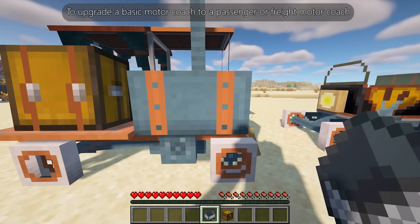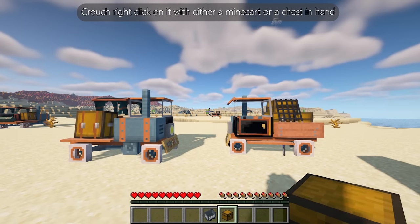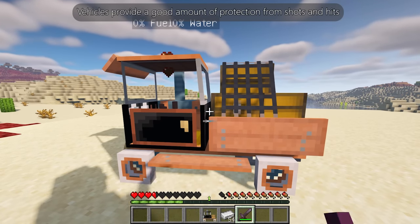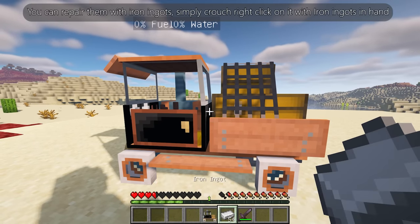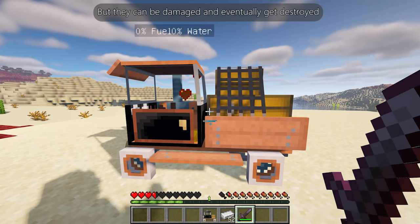To upgrade a basic motor coach to a passenger or freight motor coach, crouch right-click on it with either a minecart or a chest in hand. Vehicles provide a good amount of protection from shots and hits, and you can repair them with iron ingots — simply crouch right-click on it with iron ingots in hand.